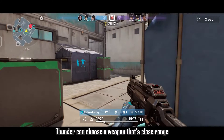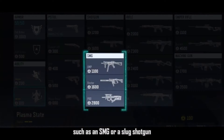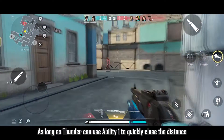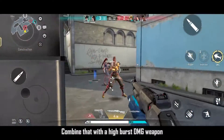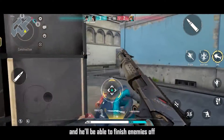For close range matches, Thunder can choose a weapon with a short TTK, such as an SMG or a slug shotgun. As long as Thunder can use Ability 1 to quickly close the distance and get a kill, he can follow up with Ability 2 for DMG immunity. Combined with a high burst DMG weapon, he'll be able to finish enemies off.